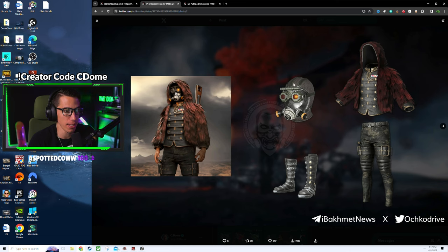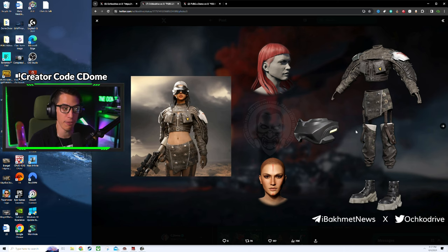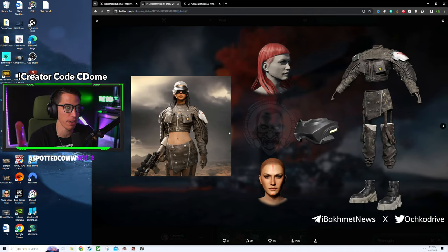Then there's a gas mask slash Splinter Cell type outfit going on. I actually like the balaclava gas mask — I'd love to have the red overcoat without the under-hoodie personally. There's also a female variant of that outfit, so I think these are going to be the workshop skins requiring artisan crafting tokens, since there's a male and female variant.